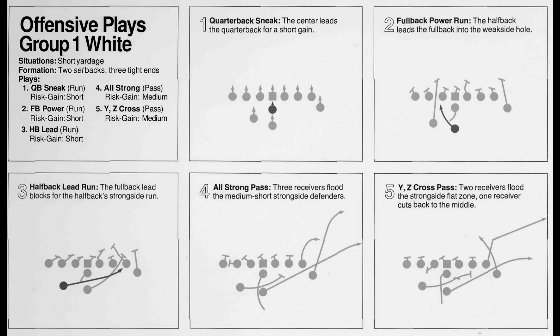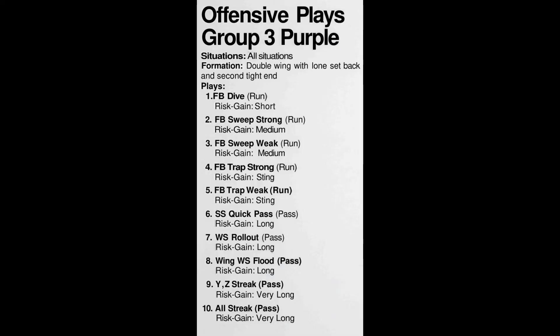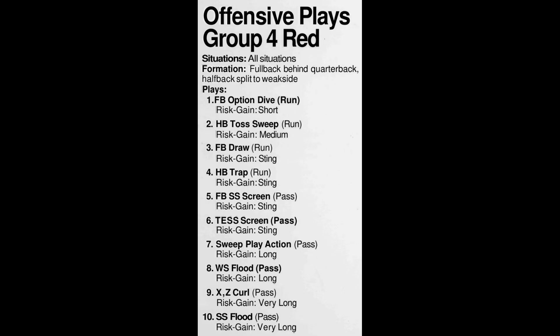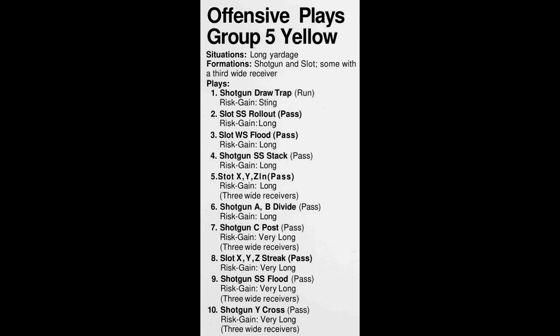Plays in Group White tend to be short-yardage, low-risk plays — basic runs from formations with two setbacks and three tight ends. Blue plays are I-formation plays; most of the runs are lower risk, while the passing plays are higher risk. That makes sense — you're usually thinking run out of the I-formation, unless you want to confuse the defense a little bit. The purple group gives you a single running back with two wide receivers and a tight end — the single setback. Some of these plays look pretty familiar if you're used to video game football. I think the red play group is the pro set formation, judging from the description, and there's a lot you can do out of that formation. And finally, there's the yellow play group — all from the shotgun.